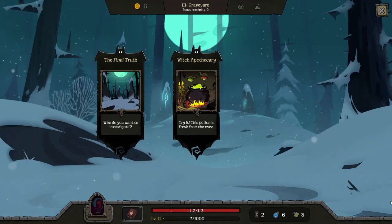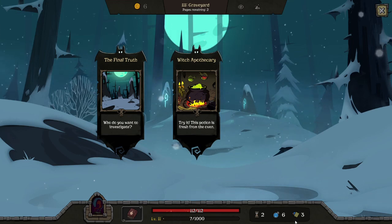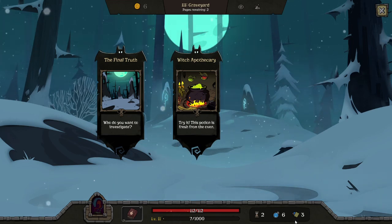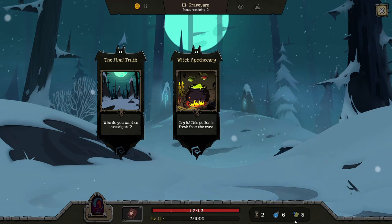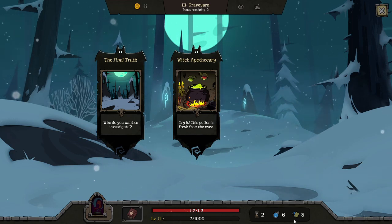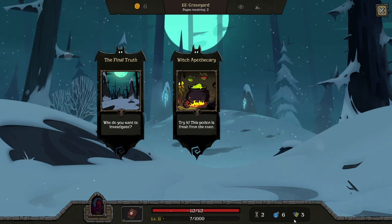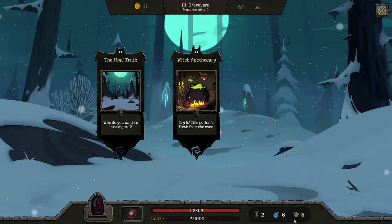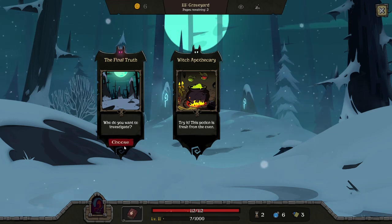Hello and welcome to more Night of the Full Moon. Today I set out to try to go down the equipment build for the Soul Hunter, a build that can work very, very well, especially as you pack abilities into your weaker spells to make them more and more powerful. Let's see how I did.